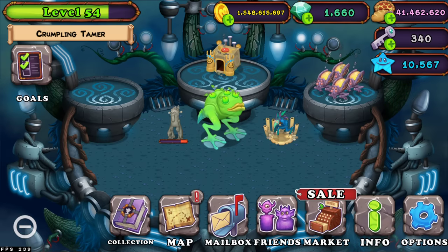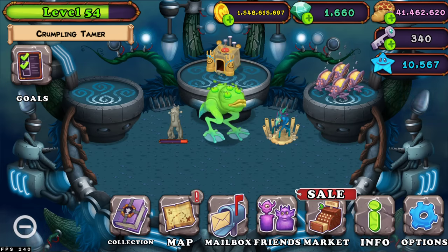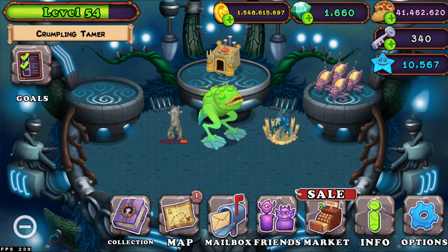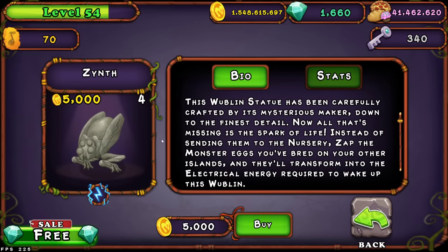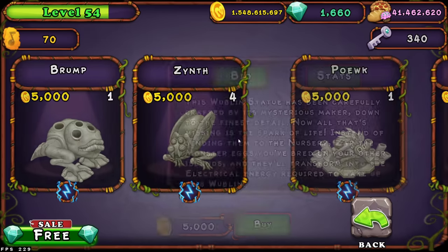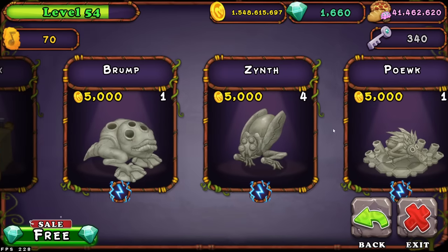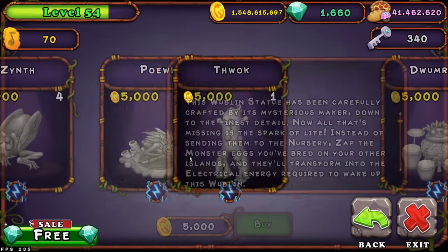If you've never heard the term Zynth Farm in My Singing Monsters, it basically means on Woblin Island you have a bunch of Zynths. If you don't know what Zynths are, Zynths are this Woblin right here — the bug-looking one.